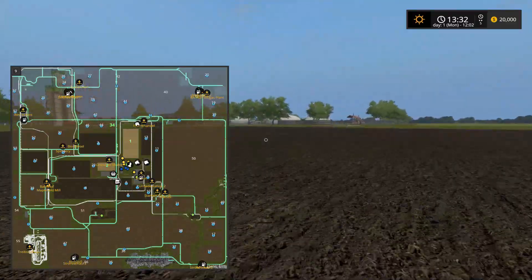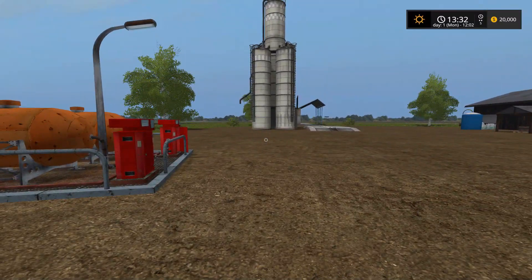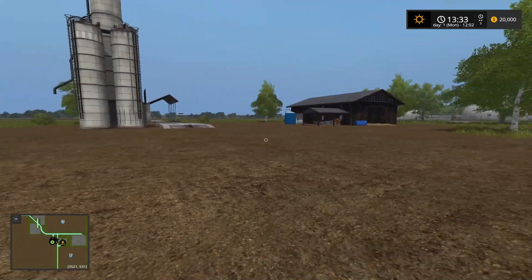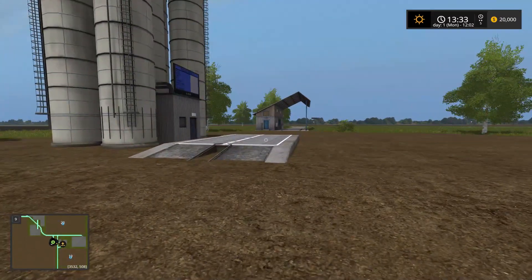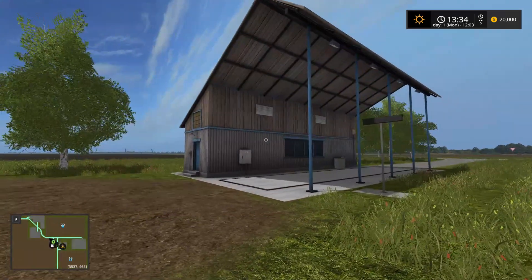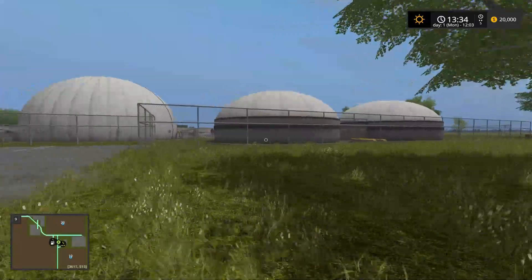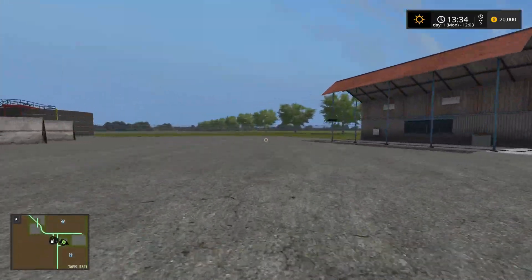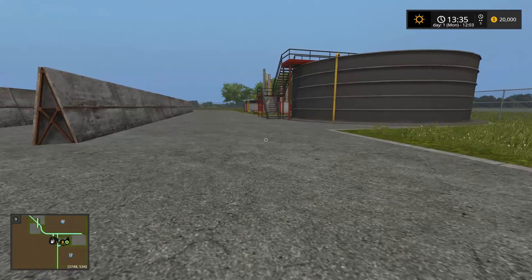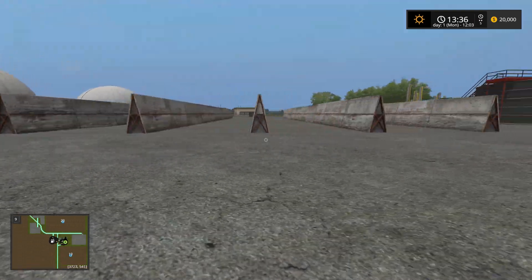This is the biogas plant. Wherever you're away from your main farm, you've got these little stations - it's just like a little farmhouse of sorts where you can get your feed, seed and fertilizer and store your stuff. I bet it's independent, but I'm not sure. And there's your biogas plant. I think this is just a biogas plant because we already saw where you could make the fuel in a different location. There's your slurry, your sell point, and your clamps for making silage.